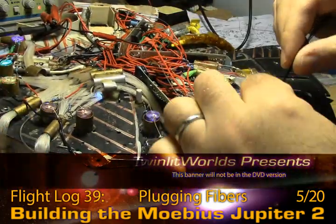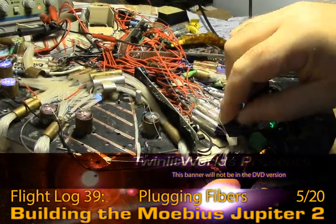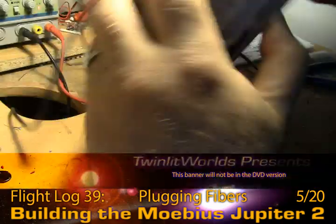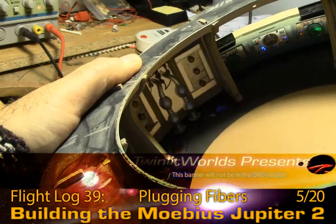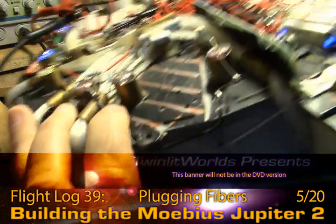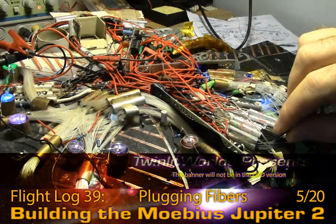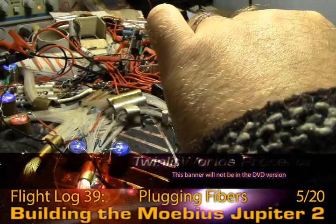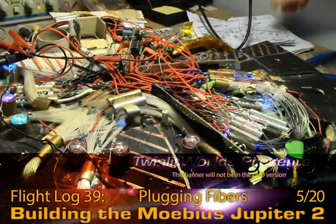I'm guessing that this bundle right here is the one. So that's a good range across the entire bottom there. And green is very bright — I may need to do a little surgery and put a resistor in there to make it a little dimmer. So I can cut these down to right about here. Let's hope that's not too short.